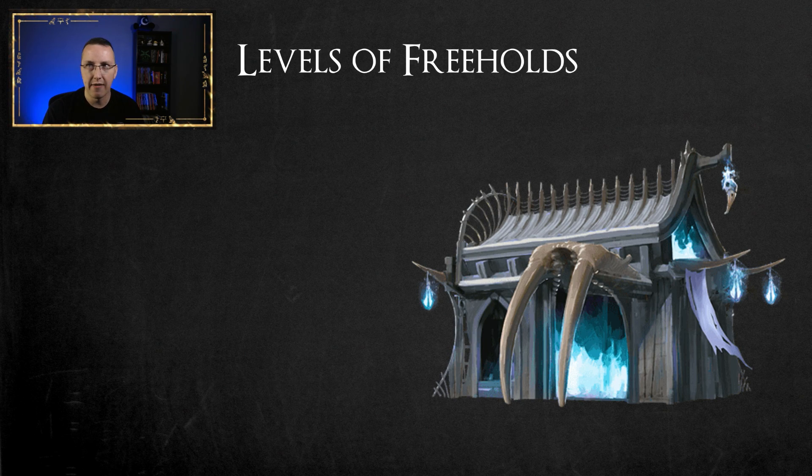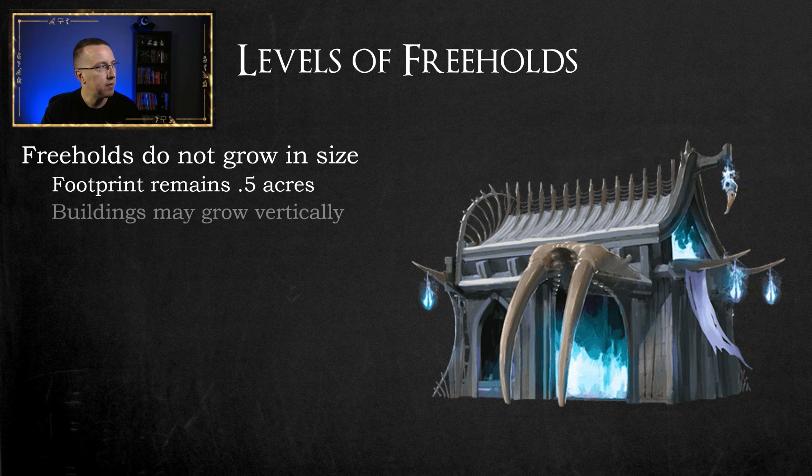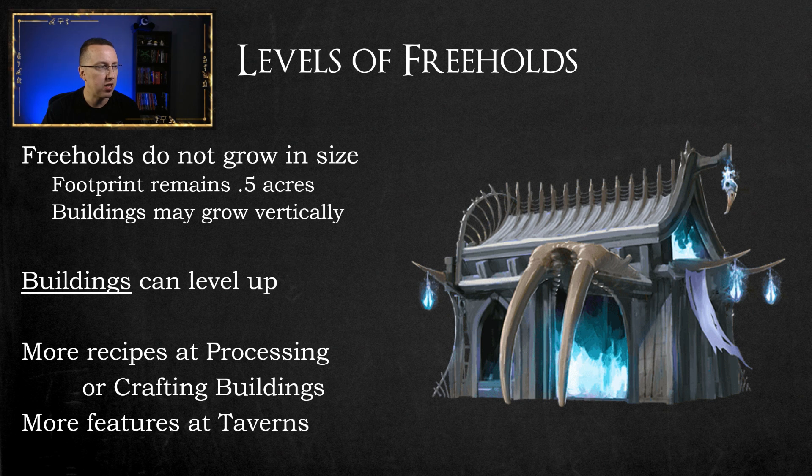Moving on, let's talk about the levels of freeholds. Freeholds do not grow in size — some people thought your freehold went from a half acre to an acre to two acres, but that's not how it works. The footprint will always remain half an acre. However, some buildings may grow vertically. If your tavern or inn goes from level one to level two, it may grow vertically and create extra interior space. Buildings can level up, giving you more recipes at a processing or crafting building, or new features at the tavern.